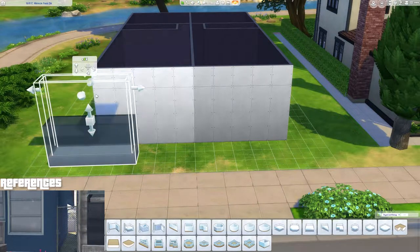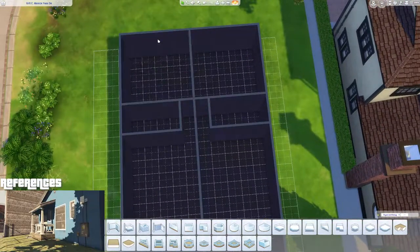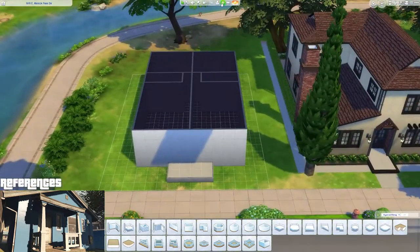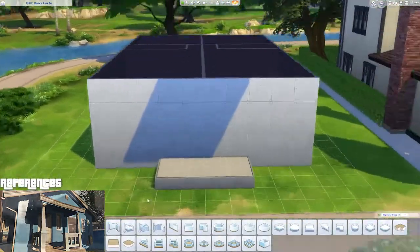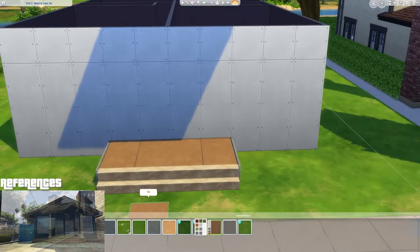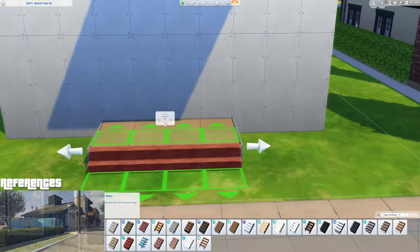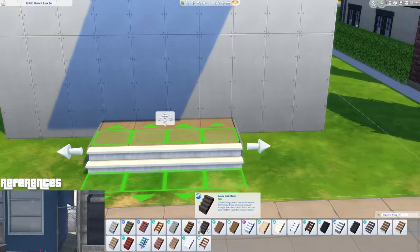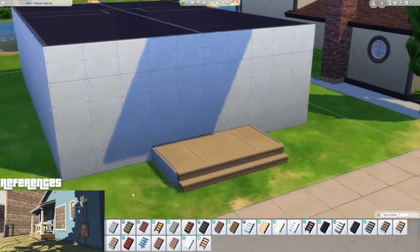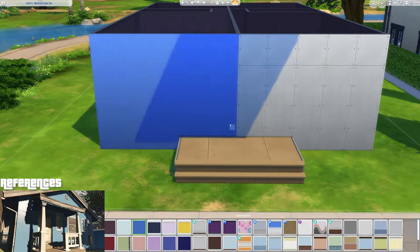I had the floor plan kind of laid out, but I put this on a 20 by 15 lot. I felt like if I wanted to be generous I would have put this on a 30 by 20 and it would have had more breathing room. But I feel like if the house is small already, I don't want to take up space from a build that I could put there later.